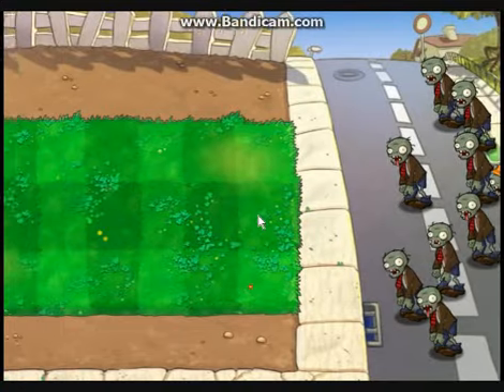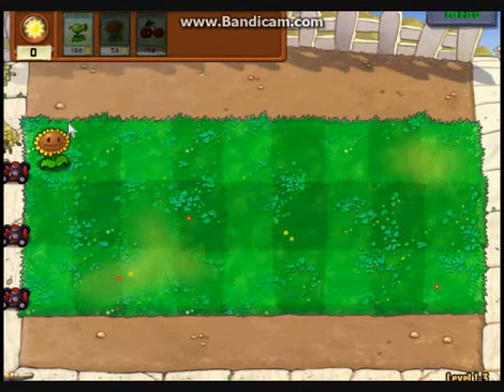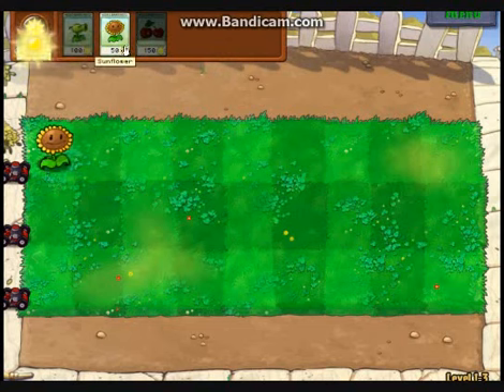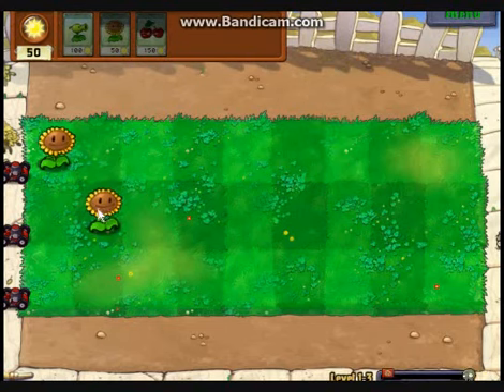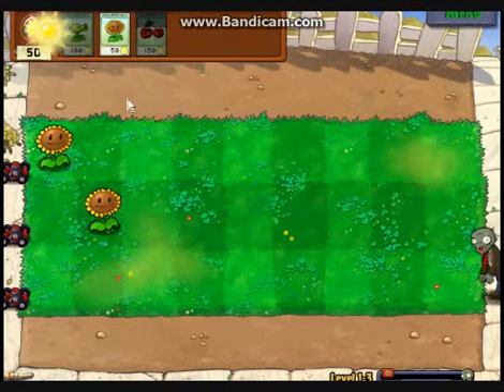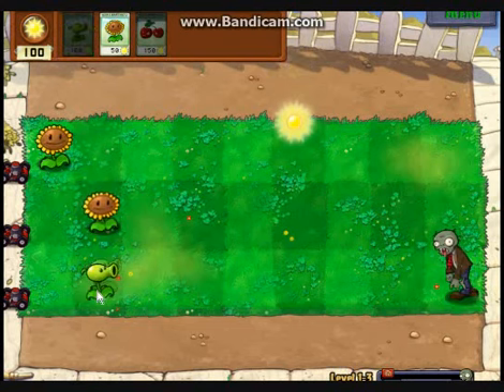We get a new plant: the cherry bomb, which costs 150 Sun and recharges slowly. This is a long-range attack which I will show off later when the conehead zombie appears. Speaking of which, we have a new zombie — a zombie that was somehow smart enough to put a cone on his head for protection. It works perfectly every time, except if you have two pea shooters, which will kill him. We are going with the same checkerboard defense design here with sunflowers and pea shooters.